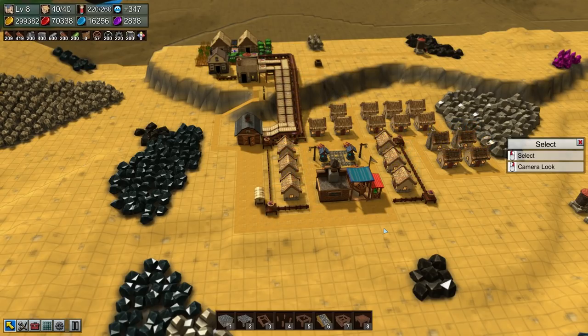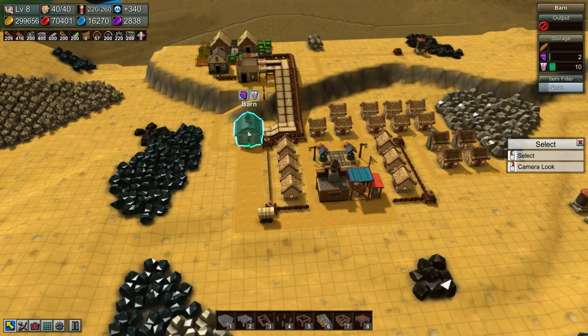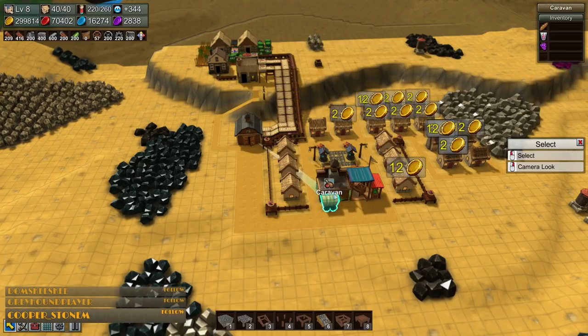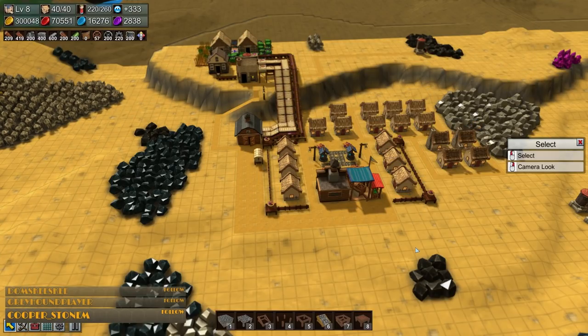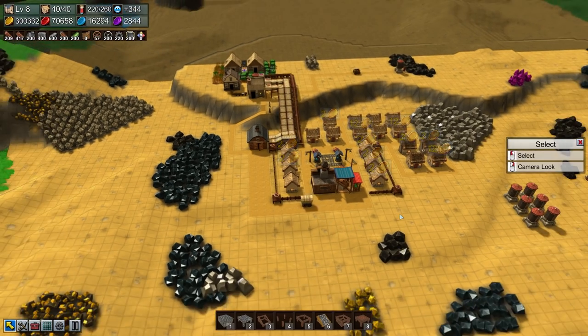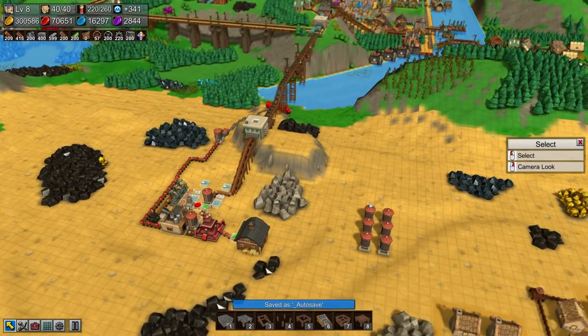The caravan only goes between two places unfortunately. What you could do if you wanted one caravan to supply several shops is, as long as you could get all the materials from one source, you could deliver to a barn which was then selectively distributing to two or three places. I'm actually pretty happy with our little desert dwelling.